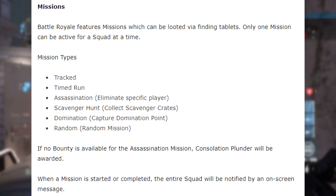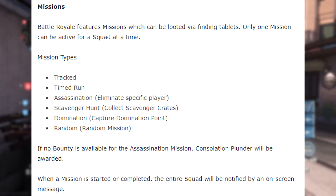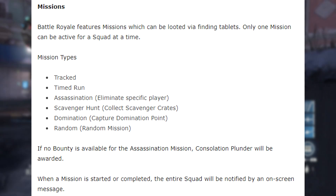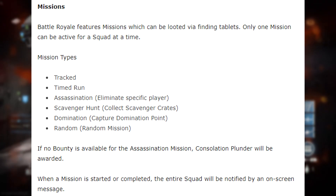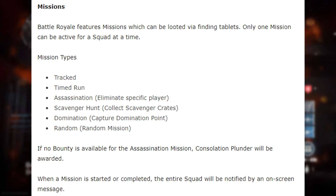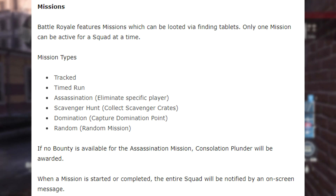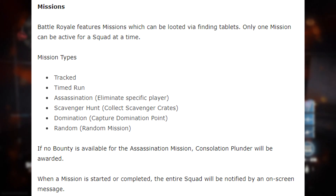Battle Royale features missions which can be looted via finding tablets. Only one mission can be active for a squad at a time. Mission types include tracked missions, timed run, assassination, scavenger hunt, domination, and other random missions. If no bounty is available for an assassination mission, Consolation Plunder will be awarded. Plunder is the in-game currency used to get different items and skins. When a mission is started or completed, the entire squad will be notified by an on-screen message.